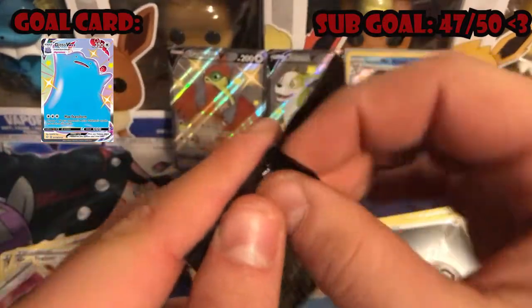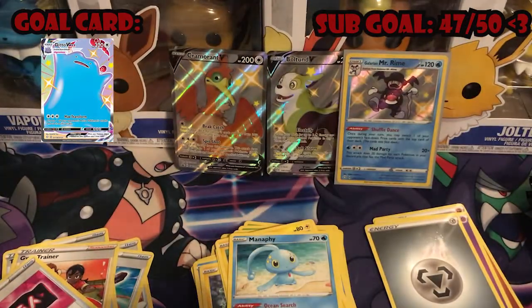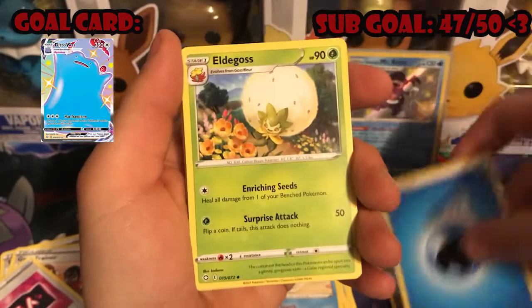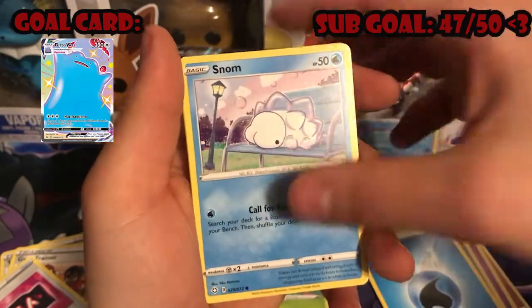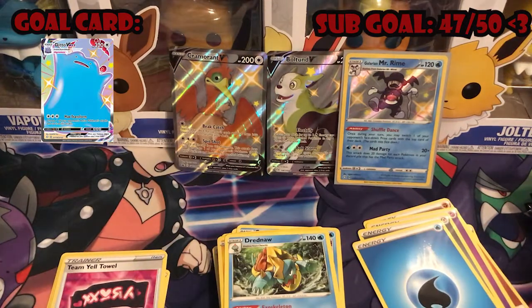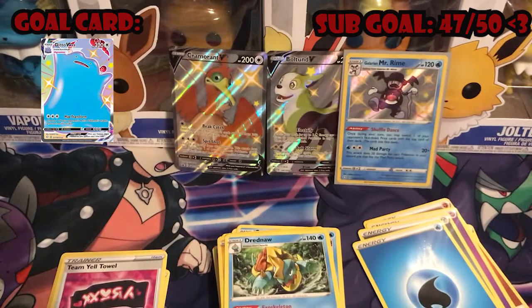Get into our next one, Toxtricity pack. Code card — let me know what y'all get down below. Water Energy, Eldegoss, Dartrix, Luxio, Koffing, Cacnea, Glassflure, Snom, Trapinch, reverse holo Shinx, and a Dreadnaw. These tins used to be loaded — what's going on here? Our first Cramorant tin, this is going to be our last pack in that one and we only got one shiny. I'm a little confused.